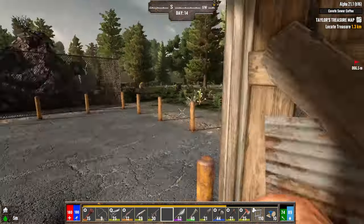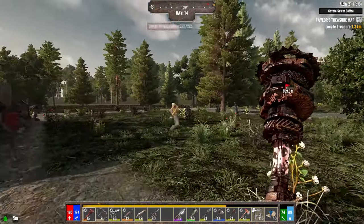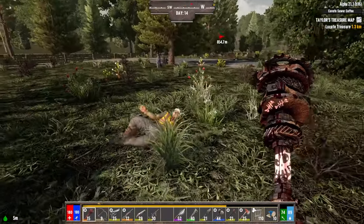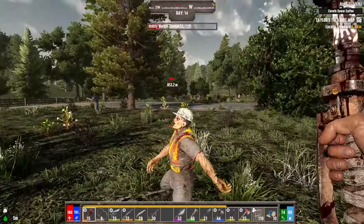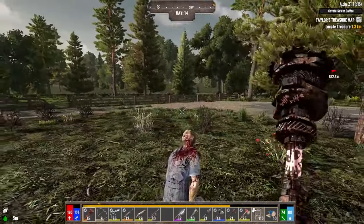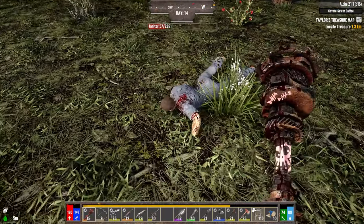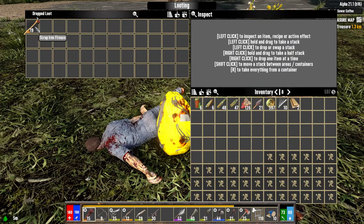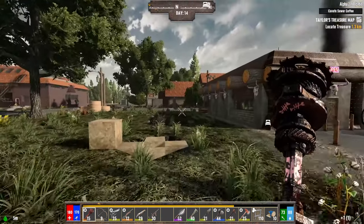Okay, a couple random stragglers — let's go take care of these idiots quick. Get out of my garden, sir! Did any of your buddies that were roaming around die and leave me any bags last night? I love it when y'all go trick-or-treating and bring me all the yummy loots. Down he went. I see jiggles over there — let's go take care of him. Down like a sack of rocks, you got a glass jaw sir.